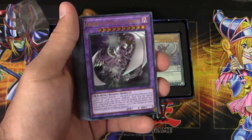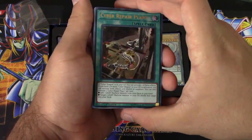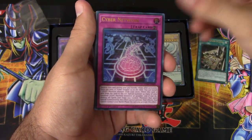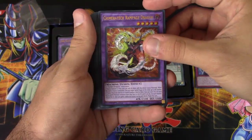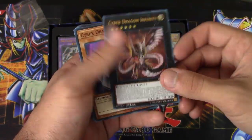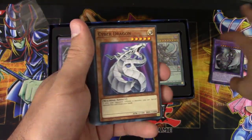It definitely does help give Cyber Dragons a very decent boost. On this side, we also get an ultra-rare version of Cyber Repair Plant, Cyber Network, Chimera Tech Rampage Dragon, and Cyber Dragon Infinity — really cool, never seen it as an ultra before.